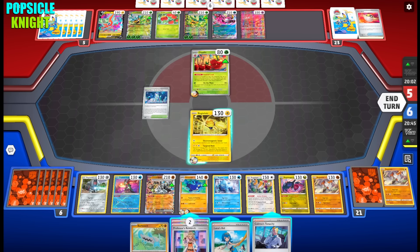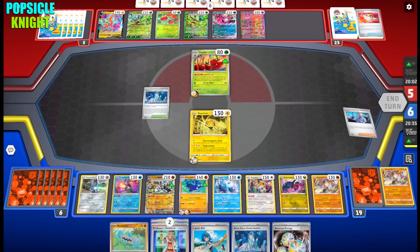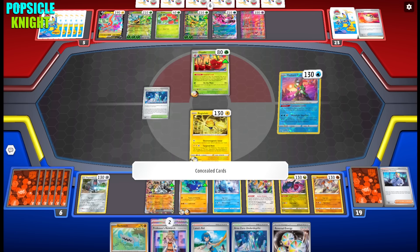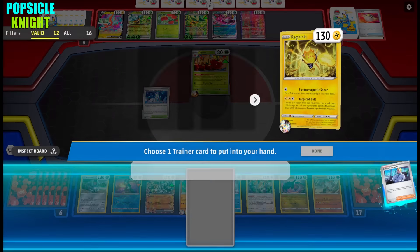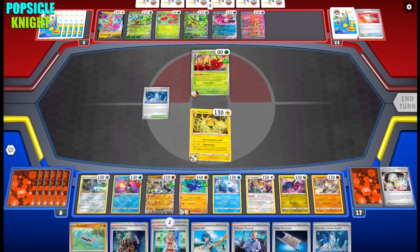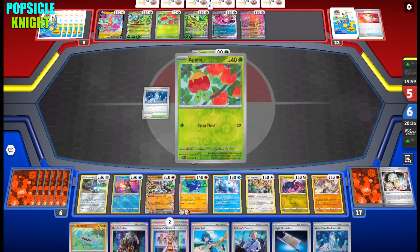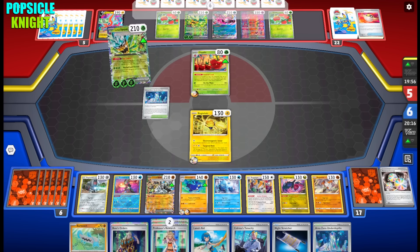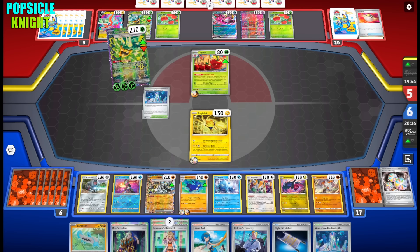I'll use Colress's Tenacity to grab Area Zero Underdepths and Reversal Energy. Until my opponent knocks out my Regieleki, I'll keep using Electromagnetic Sonar and Colress's Tenacity to stack Reversal Energies. I could have grabbed the Switch card, but if I do that the Reversal Energy sticks to Regieleki — I really want my opponent to knock it out so that energy goes to the discard pile. Night Stretcher can easily recover it so I don't have to use Lana's Aid.